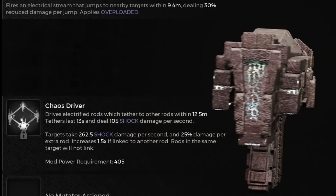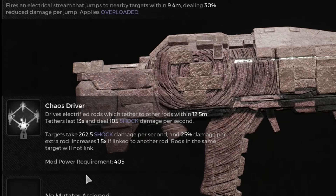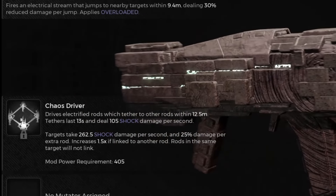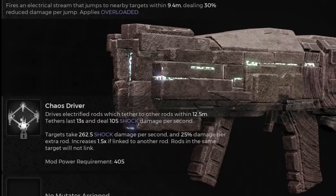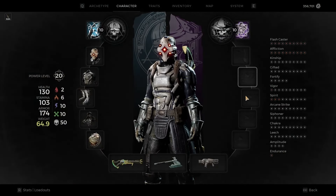Enigma's weapon mod does 25% additive damage for each rod sticking to the target. And when you connect to another target, that damage is multiplied by 1.5. But let's test this so you can have a clear picture of what's coming.